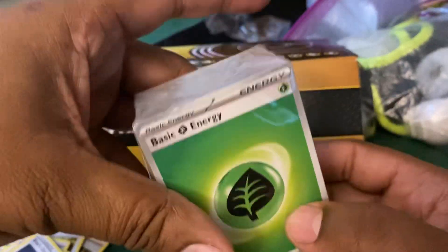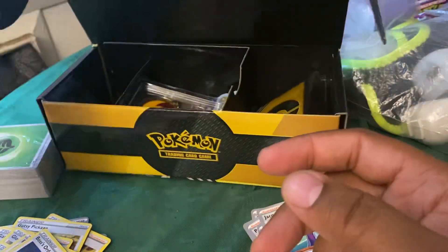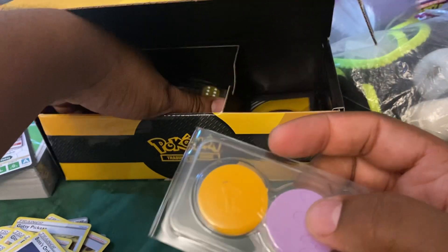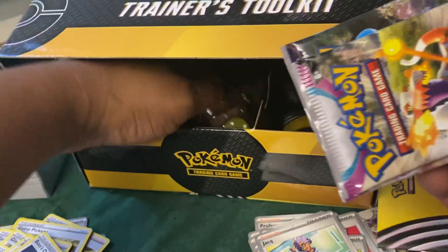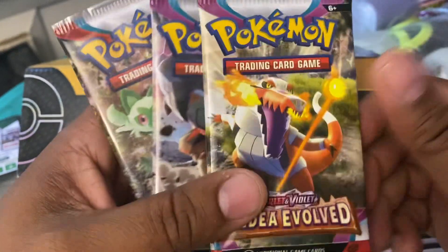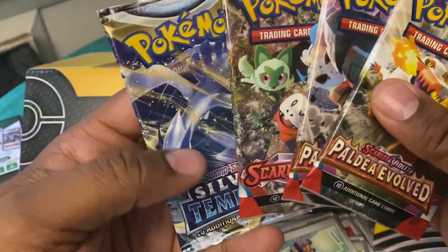Boss's Orders is in every deck. So let's see what else you get - energies. I don't even like those energies, it says basic energy - I don't like those, some of y'all do but I don't. You get the poison counter, you get the codes, and then you get a bunch of packs and the rules - we don't really need the rules per se. You get dice - you get black dice, those are fire actually, I like those, those are nice. You get a Paldea Evolved, a Scarlet and Violet, and a Silver Tempest.